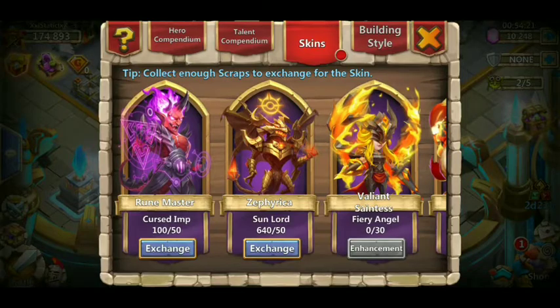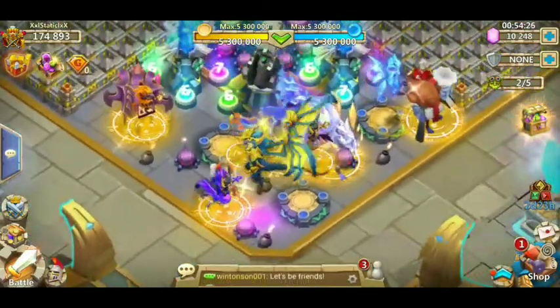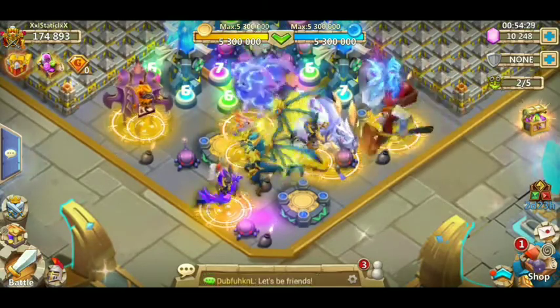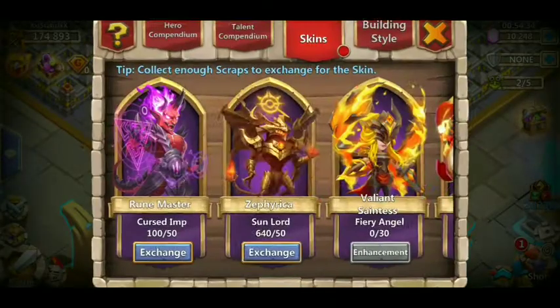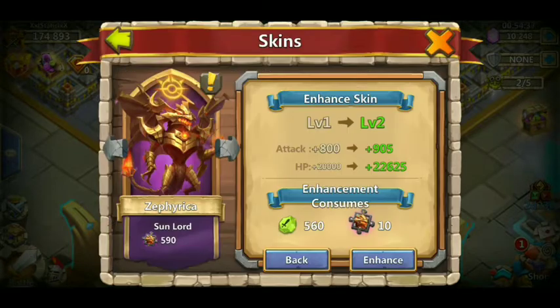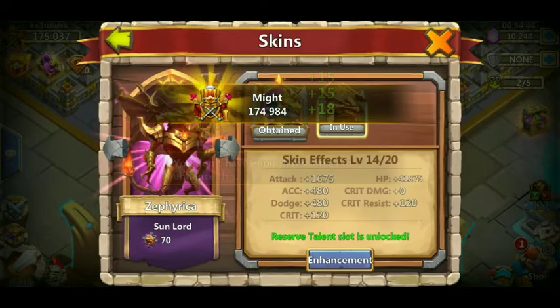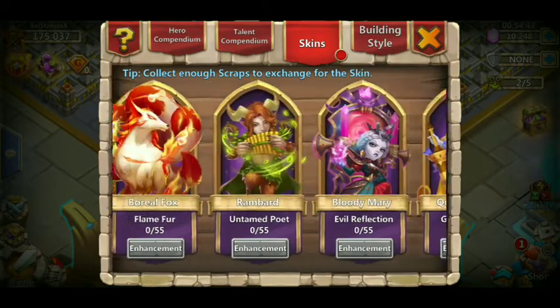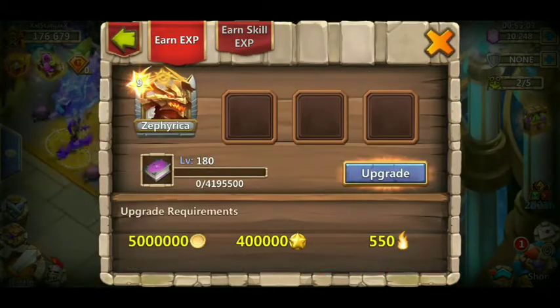There was a skin that came with him — Sun Lord — so let's first get a glimpse of what it looks like. This is what he looks like without any skins, his original form. We're going to attach the skin and see what that looks like; let's upgrade it first. We also got some Runemaster skin scraps, but I don't have Runemaster. That is a badass skin though, I'll tell you that.